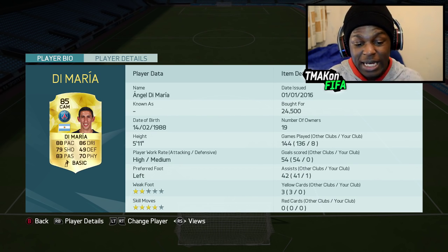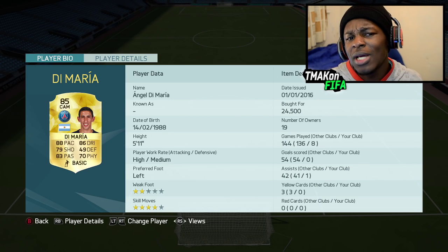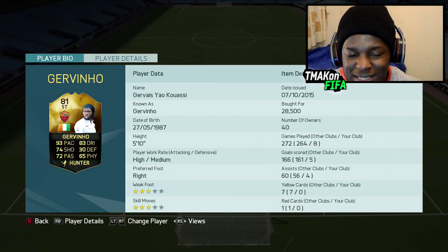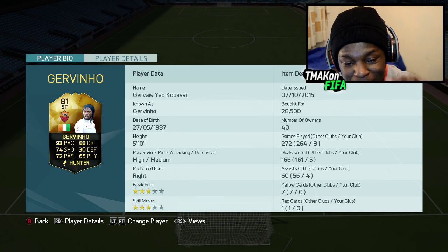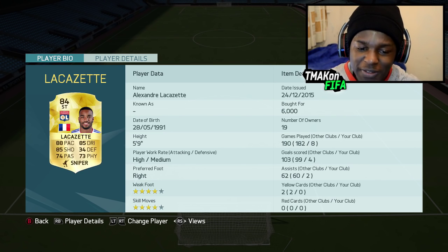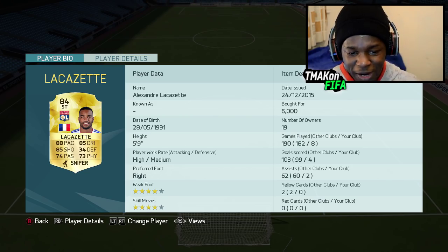The second CAM we have in this team is Angel Di Maria. He helps with chemistry and he plays well in-game. I'm not going to lie to you guys, he doesn't perform as well as I would want him to, but he's still an important piece of the puzzle in this team. The second in-form in this team is striker Jovino — or should I say the forehead, because to be honest where does it end? Anyway, he's got decent stats on his card, 93 pace being the main stat, which is why I chose him to play in that position. To finish off the team we have Lacazette — this guy is just deadly: 88 pace, 85 dribbling, 85 shooting. Say no more.